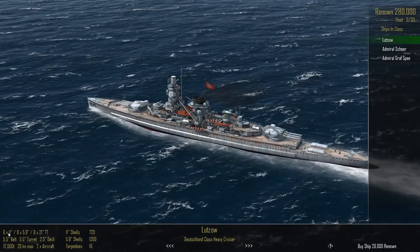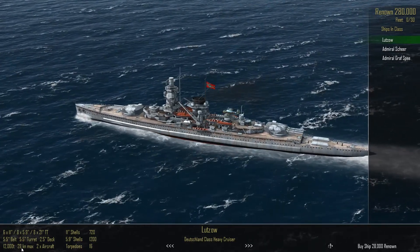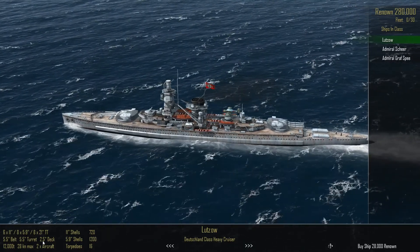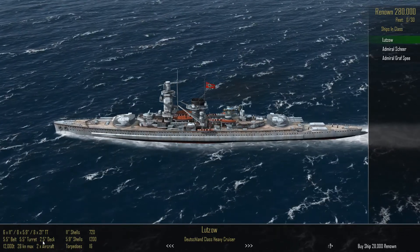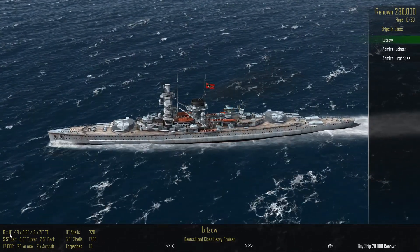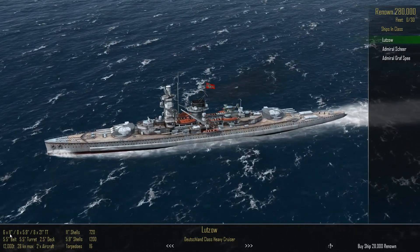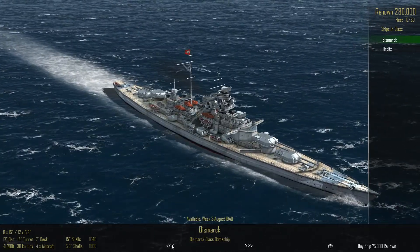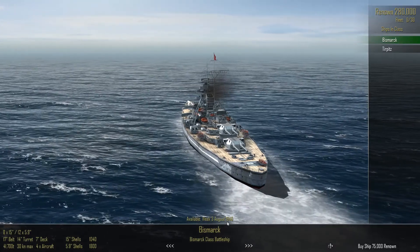The pocket battleships have six 11-inch guns, 12,000 tons, 28 knots, and two aircraft, which come in very handy — but very light deck armor. It's really a standard cruiser with a heavy set of guns they wouldn't normally find on a ship of this size and class. I think we'll leave the big stuff — the Bismarck is only available from the third week of August 1940.